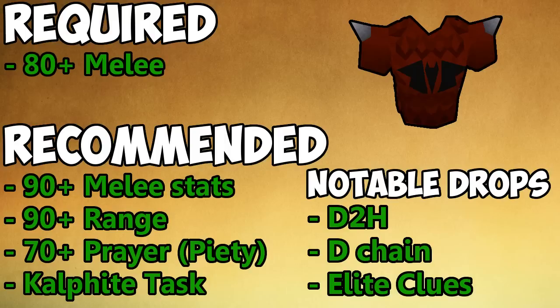The notable rare drops are the dragon two-hander, dragon chainbody, elite clues, and the KQ pet. Some notable new drops on the drop table include 25 noted ranarrs, 25 noted snapdragons, some battlestaffs, and stuff like that — there are pretty decent new drops, but those are the most notable ones.